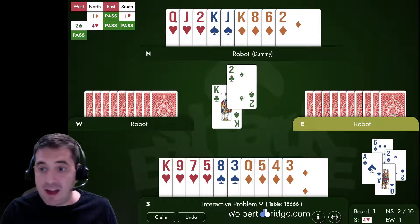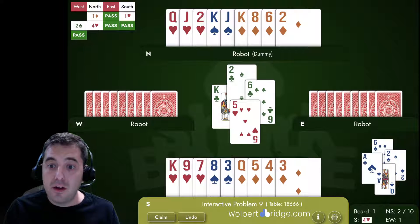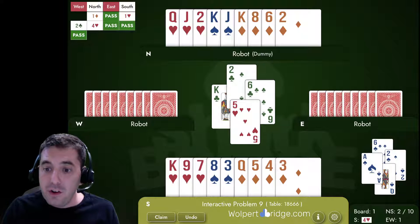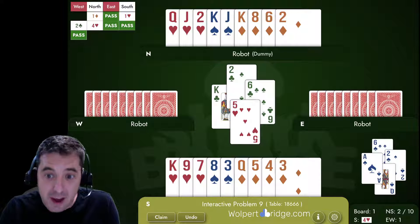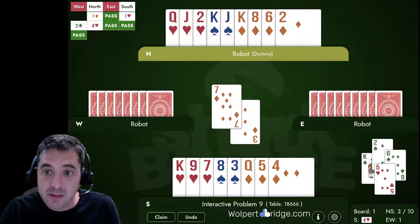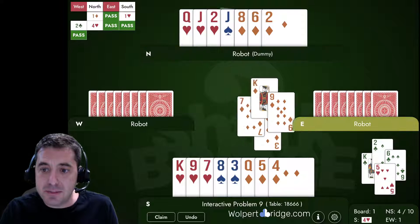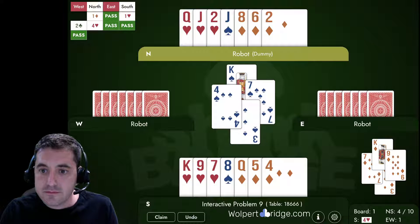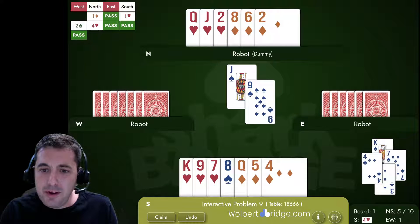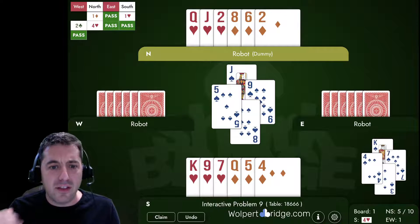We play a spade to the queen and ace, and now they play back a club tapping us as predicted. Now we have the same number of trumps as they do, but we just need to keep going at this hand. We can cash our spades or play a diamond up towards the king, but it becomes somewhat important to cash the spades first — we don't want East throwing away their spades on the diamonds we're about to lose.